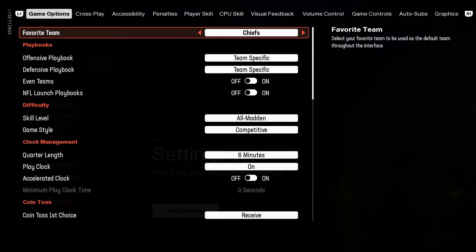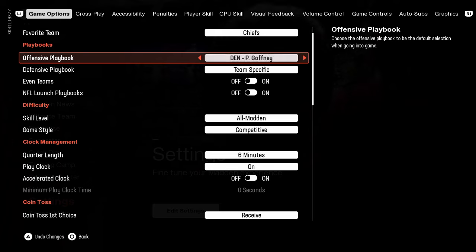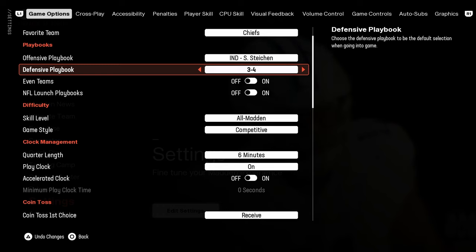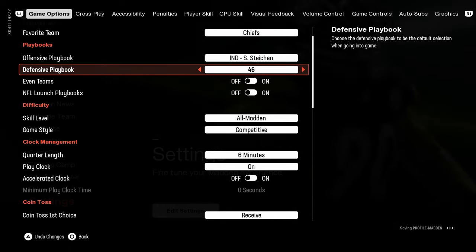Go all the way down to settings for your favorite team. I'm going to go Chiefs for offense. Day one offensive playbook is going to be the Indianapolis Colts — I'll be breaking that down in the school community. For defense, we're going to try the 4-6. I'll look around at defensive playbooks since I'm not 100% sure yet and will test a couple of different ones.